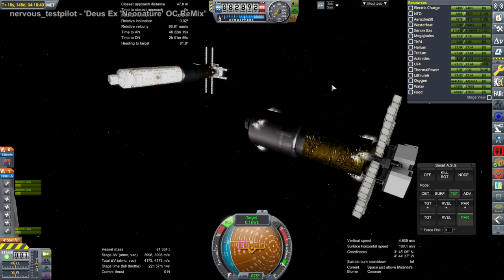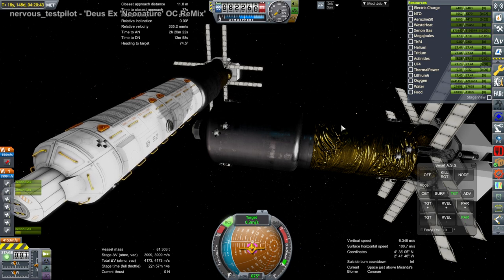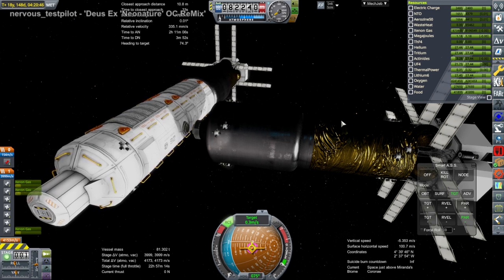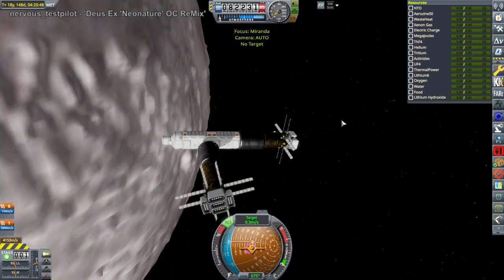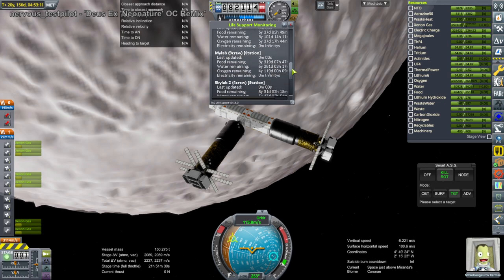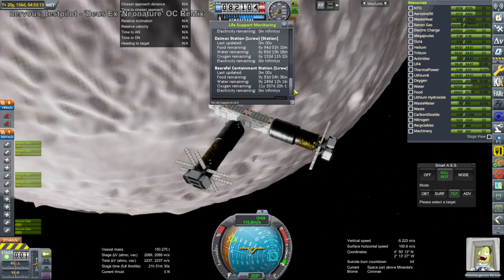We begin with re-docking the supply vessel to our Uranus mission. At the end of the previous stream, Kerbal didn't save the state of the craft where they were docked together, so we had to re-dock them. I decided to include it just in case there was some roll orientation difference and people got suspicious — 'Uranus mission deniers' or something.